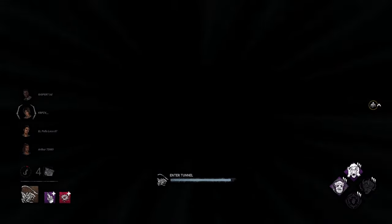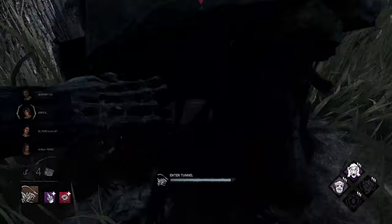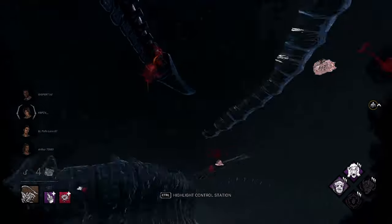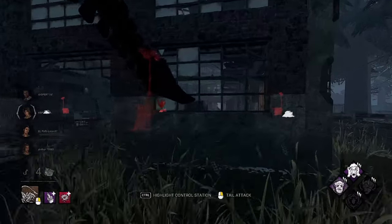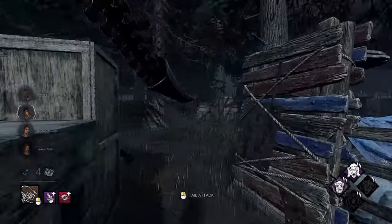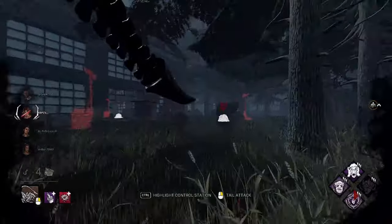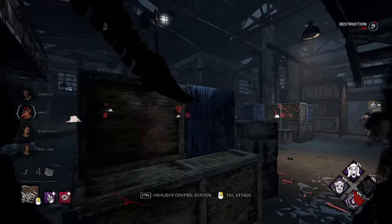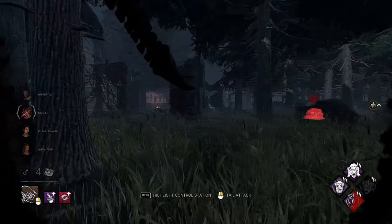Nothing — where are they? This is probably the slowest start I've ever had to a game. They're right there — why is there no station there? What are we doing here, Behavior? She had a health state. She's not gonna drop that — that's all right, we get the hit. I might actually head back in. They can see me because of my skin, they can definitely see me. We'll head over here and see if we can catch her off guard.